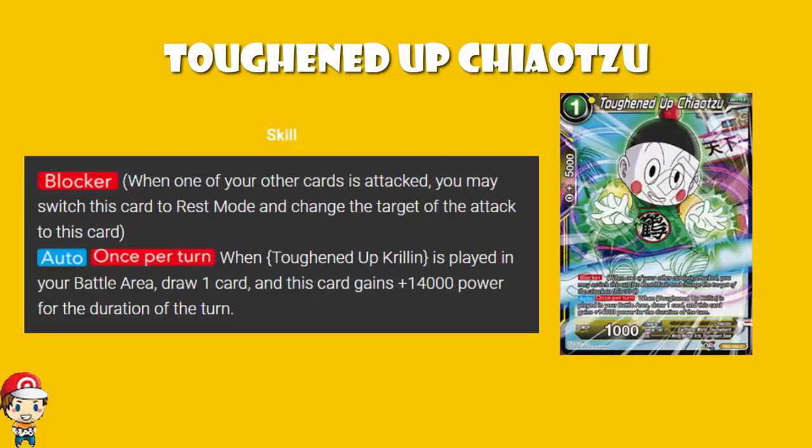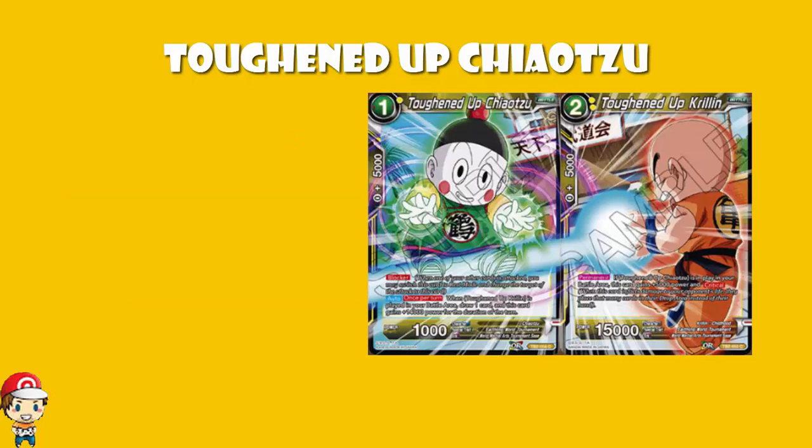Well, it's a single cost, which makes it even easier to get on the board. It's only got 1,000 power, which kind of sucks, but it's got Blocker, so you can use it to block an attack — always nice. But if Toughened Up Krillin is in play, you get to draw one card and you have 15,000 power. So turn two you can have both of these out. Toughened Up Chiaotzu lets you draw one card per turn per Chiaotzu, and then you've got 15,000 power, which ain't bad. Whereas Toughened Up Krillin basically gives you a 20,000 power crit. Ladies and gentlemen, not a bad little combo.